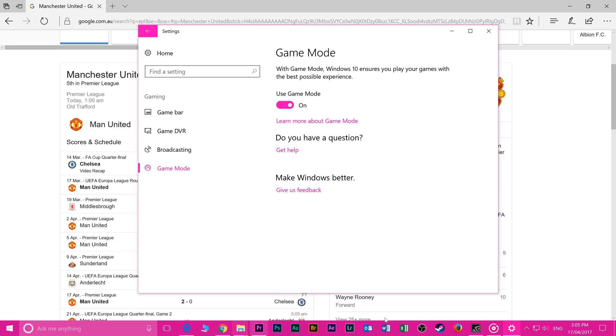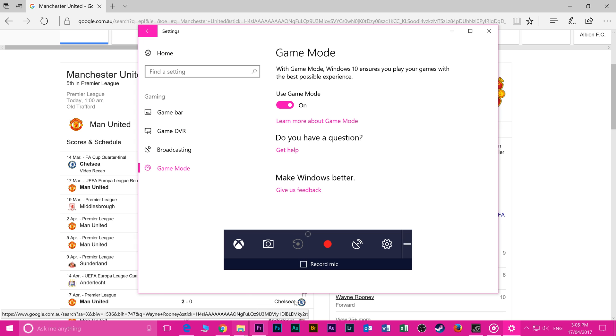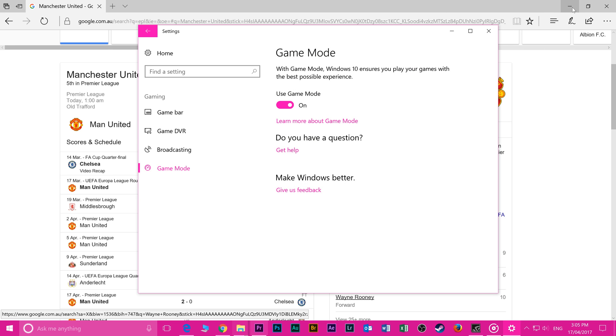You can turn Gaming Mode on for individual games — that previous setting was just the global setting. To turn it on for an individual game, press Windows + G to bring up the Gaming Bar, select the cog, and it says 'Game Mode: use Game Mode for this game.'